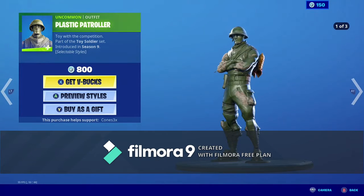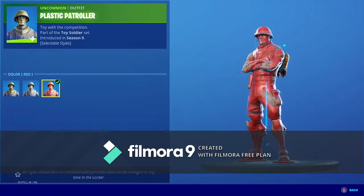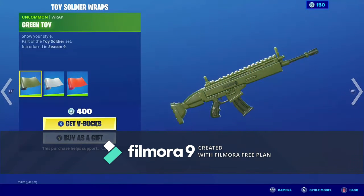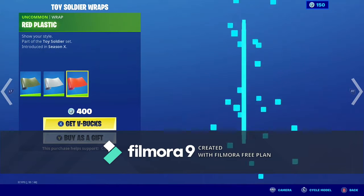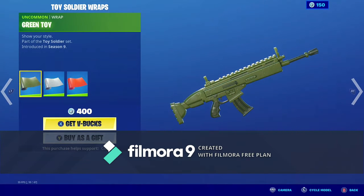We got the Plastic Patroller skin back with green, grey, and red variants. Got the green toy wrap, grey toy wrap, and red plastic wrap. That's a really good deal for 400 V-Bucks — three wraps for 400 V-Bucks.